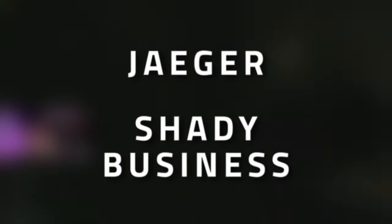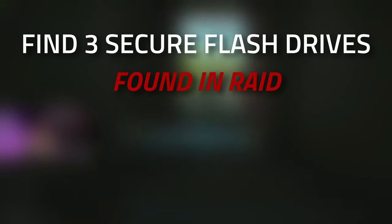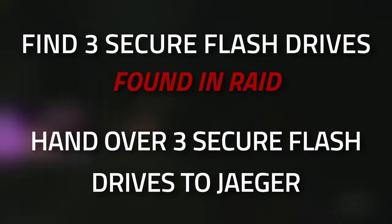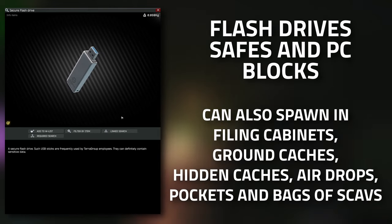Hey guys and welcome to a Jaeger task guide - Shady Business. For this task what you're going to need to do is find three found-in-raid secure flash drives and then hand them over to Jaeger. Don't forget to leave a like on this video if you find this guide useful.